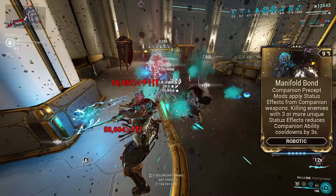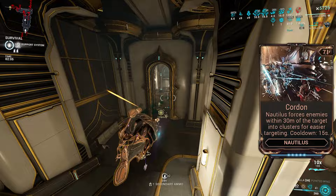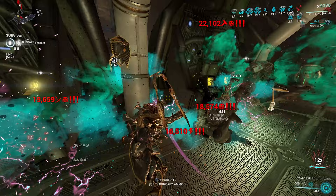Manifold Bond causes kills on enemies with three or more status effects to reduce ability cooldowns by three seconds. As Cordon has a 15-second cooldown, getting just five kills will immediately refresh Cordon's pull. Considering that we do prime on this build, and even alone, our dagger has five different elements in its damage makeup, this is very, very strong grouping that also works on Eximus units, making it one of the only sources of crowd control to do so.